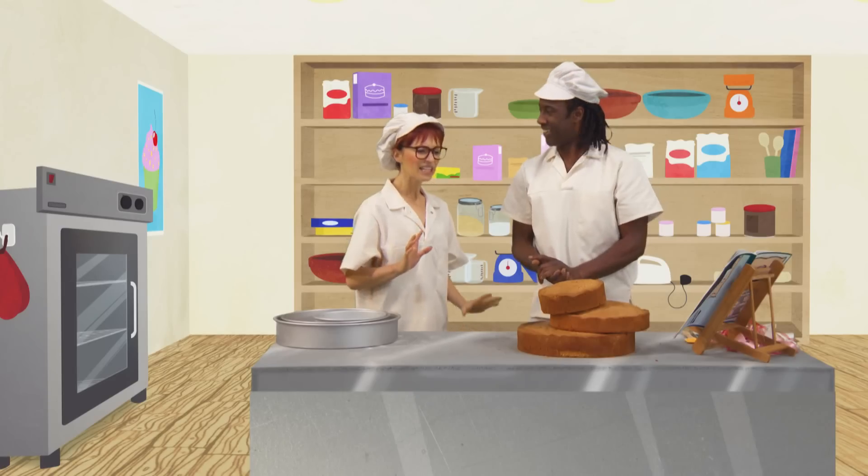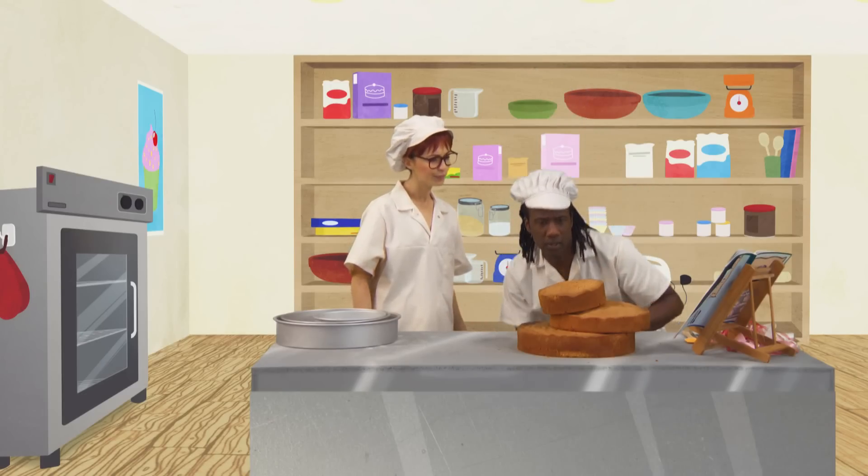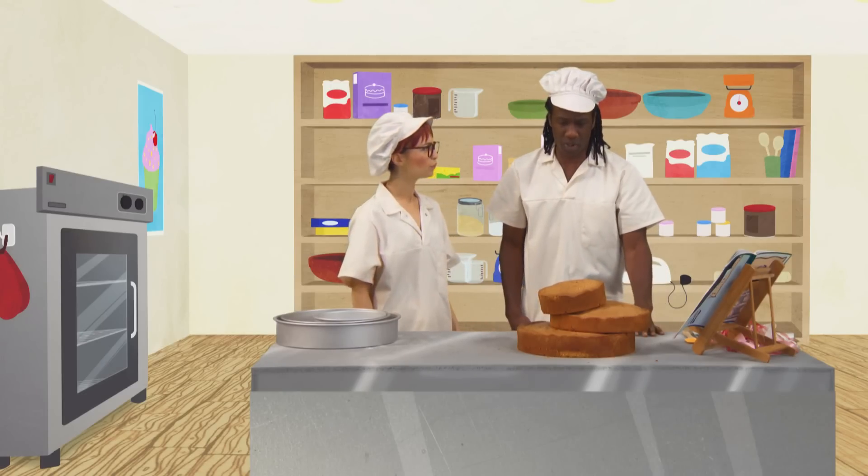There. Slight problem, Sid. The cake — it's leaning. Hmm? Oh, dear. Oh, yes, you're right. How do I make sure that they're all level?